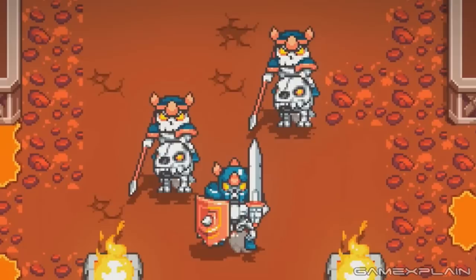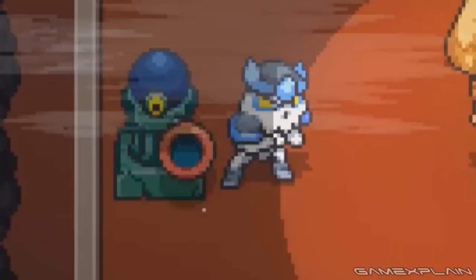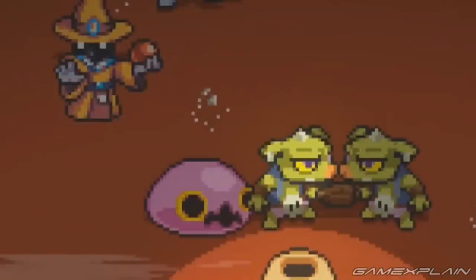We soon see a larger Stalfos accompanied by two spear-wielding Stalfos riding what could be a Stalfos from Breath of the Wild. There's certainly an element of free reign here on the part of the team at Brace Yourself Games. But they aren't afraid to pull from the past either, as we see what appears to be the boss Gleok from the original Legend of Zelda. And later in the trailer, we see even more enemies including another Stalfos, a Beemos, a Wizrobe, a Pink Choo-Choo, two Green Bokoblins, and a Like-Like.